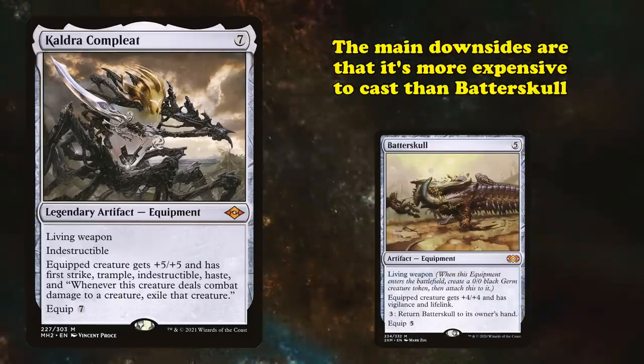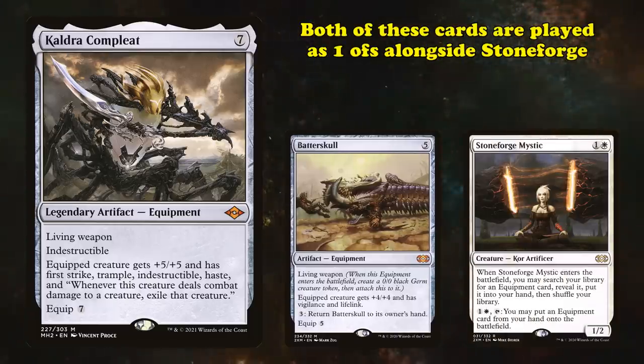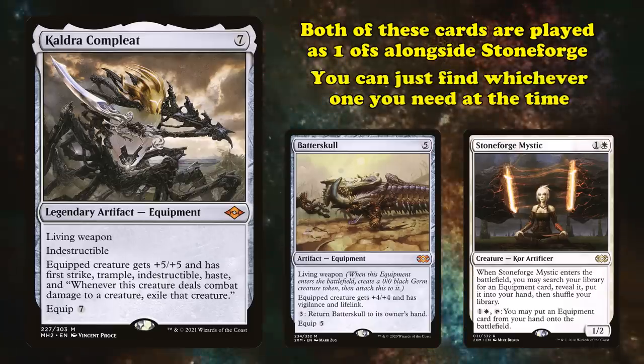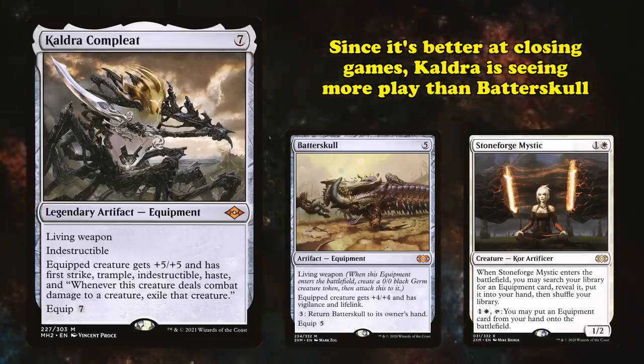The only downsides are that Kaldra Compleat's mana cost is higher than Batterskull's, making it harder to cast, and it doesn't gain you life. Since these cards are usually played as one-ofs with a playset of Stoneforge Mystics to tutor them up, a lot of decks simply play one copy of both of them, as they can just find whichever one is better for the matchup. However, due to being better at closing games, Kaldra Compleat is seeing more play than Batterskull is, at least right now.